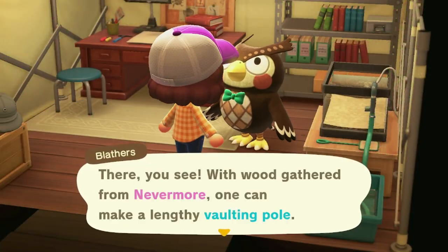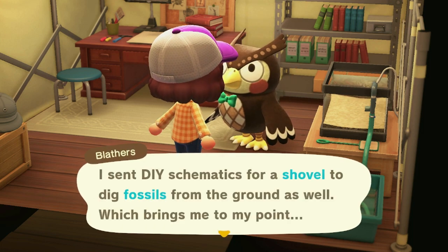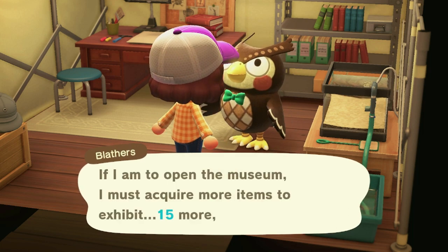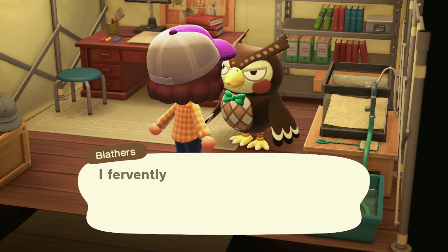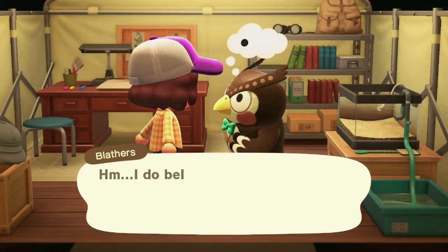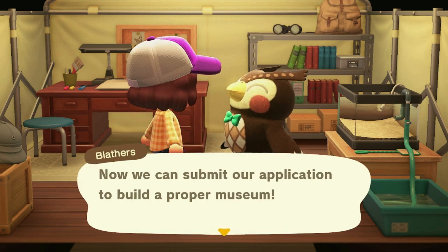One of the first things you want to do after Blathers arrives on the island is go visit him. He will let you know that you need to donate 15 items in order to open the museum. To help you with your quest, he will give you the recipes for a vaulting pole and a shovel. Once you've submitted your 15 items, Blathers will be busy getting ready to open the museum and won't take any more donations until that time.